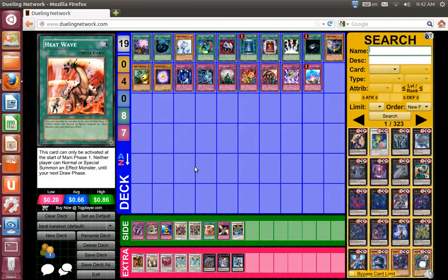My tips on how to beat the Gear Karakuri OTK are based off this version using Heat Wave and Trap Stun, which pretty much guarantees he can go off. Heat Wave prevents your opponent, when he goes second, from being able to OTK you because he can't summon effect monsters. On average, about 97% of us players run effect monsters, with maybe 3% running normal monsters or Gemini monsters.